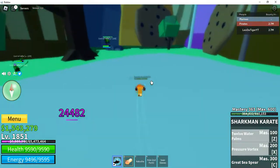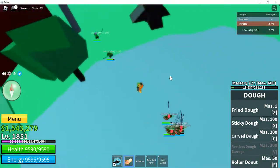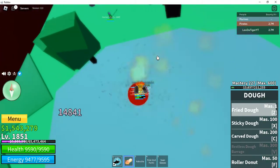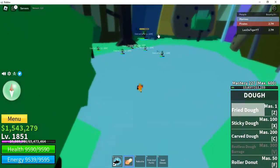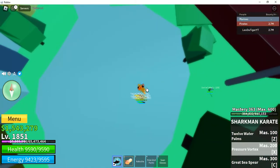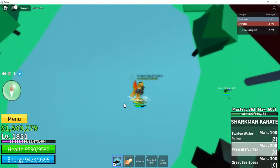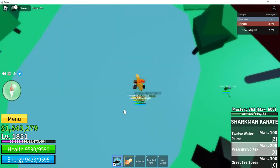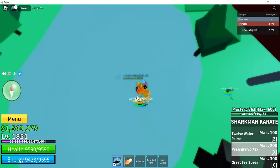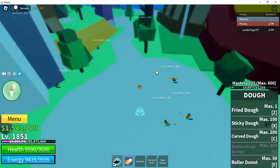All you gotta do is hit a bunch of them. Don't bother the one who already spawned over there — just hit them like this, wait for them to come over to you, and use Shaman Karate. Press X and Z immediately to tie them down and not kill them all at once.